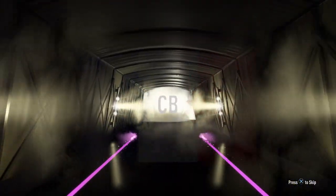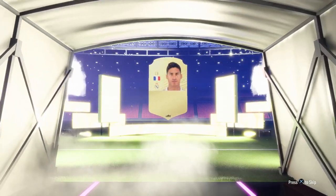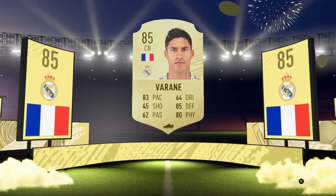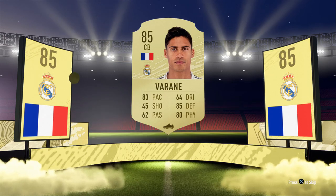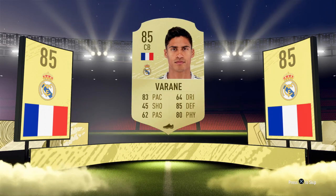For example, I spent around seven to eight thousand coins and got myself an 85 Varana — obviously this is just my luck and it's random. Some days you'll get really good players and some days really bad players, but either way you can recycle those players back into specific player SBCs.